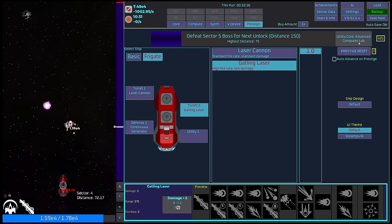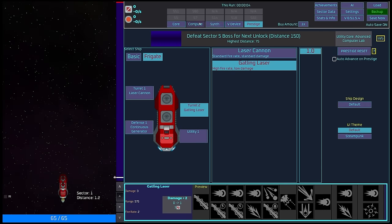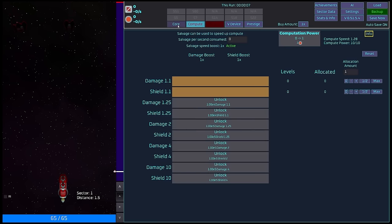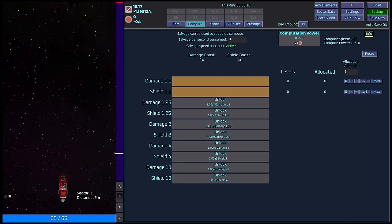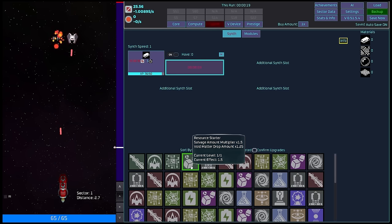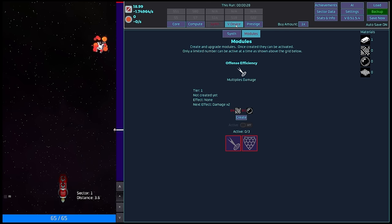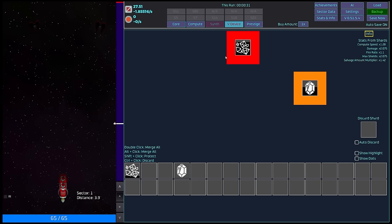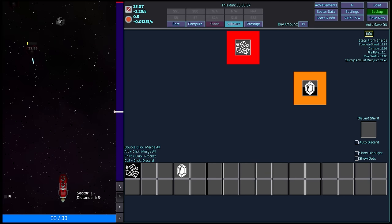I think we have one laser turret and one Gatling laser — let's absolutely do it. Ship explodes — very, very sad. We move into this next run. What does it reset? We have brand new abilities. We don't keep computes; we don't keep synth. We do keep synth points and the upgrade. The salvage level we're able to keep, which is quite nice. Modules we don't keep; V devices we do keep. So that's going to give us the fire rate multiplier, which is quite nice.